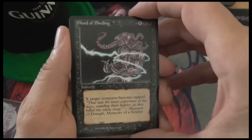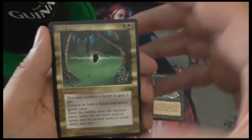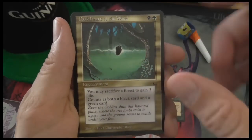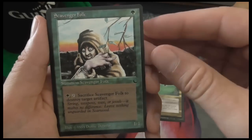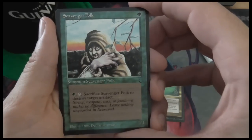Here we have Dark Heart of the Wood — the first enemy color gold card, black and green. You may sacrifice a forest to gain three life. Then Scavenger Folk — you can sacrifice Scavenger Folk to destroy target artifact. Destroying artifacts is what green does.